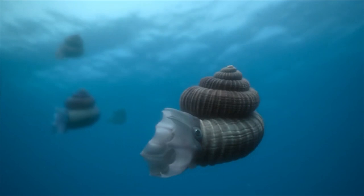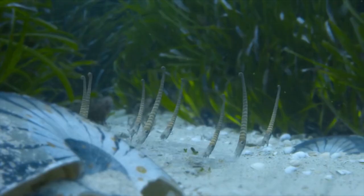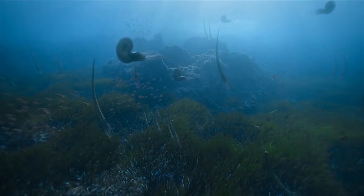Back to the ammonites, they showed so many different species. The one that looks like a paperclip is called Diplomoceras, and the weird one is the Nostoceras. They made the whole surrounding look like heaven under the sea.